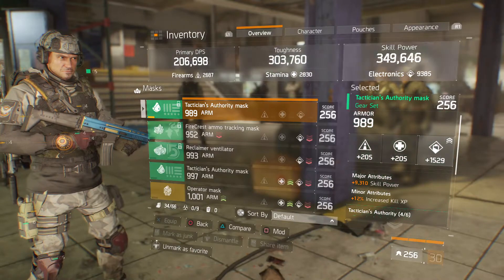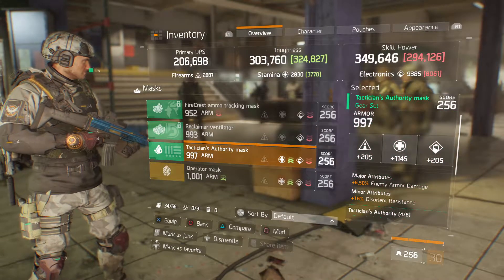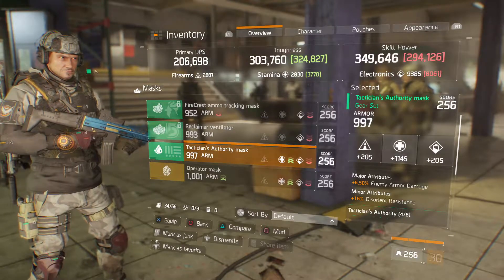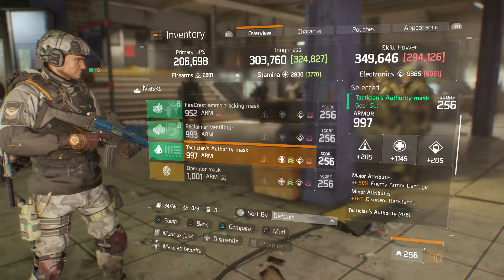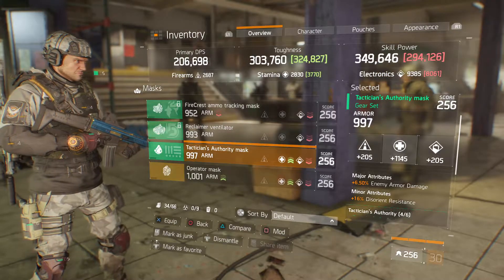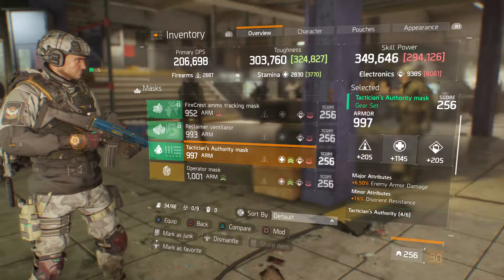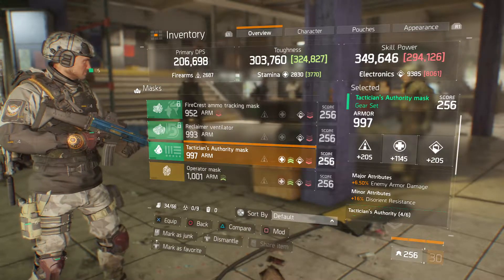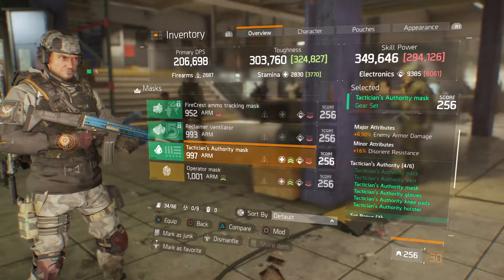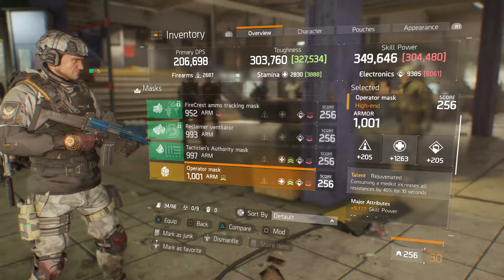Going down here, we've got a Tactician's mask that is 997 armor with 1145 stamina — which is kind of low, but you could roll that up a little bit higher if you wanted to. I think it goes to 1272. Or you could roll in your attributes and make it even different. The attributes are 6.5 percent enemy armor damage and 16 percent disorient resistance.